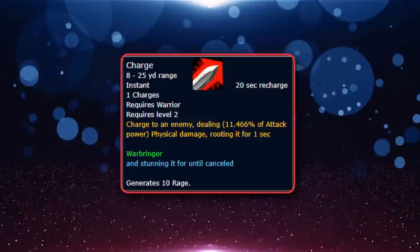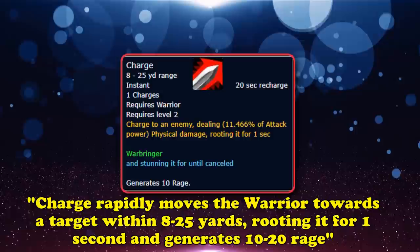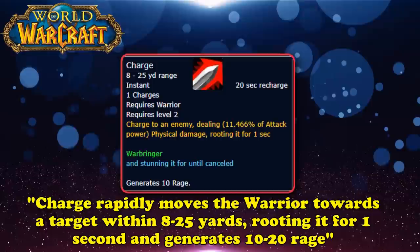At number 4, we have the baseline Warrior ability Charge. This ability allows players to quickly reach a target no matter the direction, and can usually allow a player to race up hills or other unclimbable obstacles on a 20-second cooldown. Charge rapidly moves the Warrior towards a target within an 8 to 25 yard range, rooting it for 1.5 seconds and generating 10 to 20 rage. Charge has been in the game since Vanilla WoW, and its only significant change was being changed from a stun to a root in Warlords of Draenor.